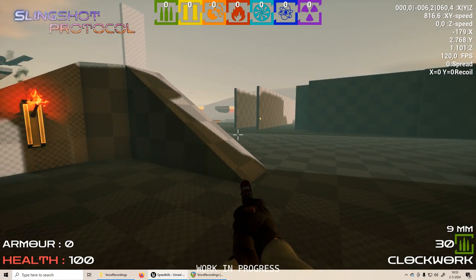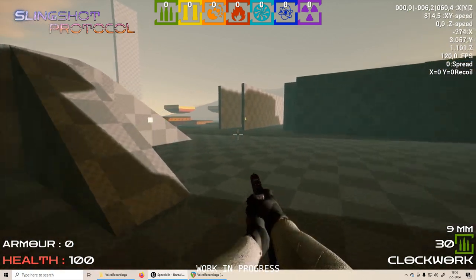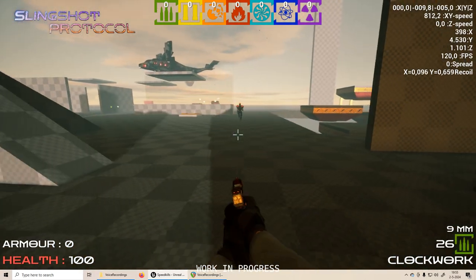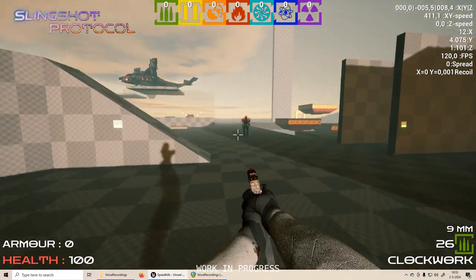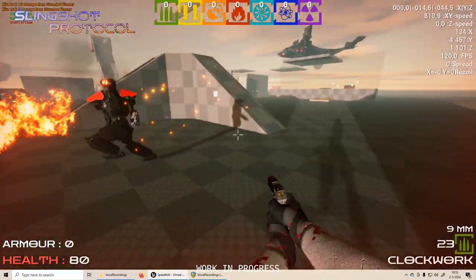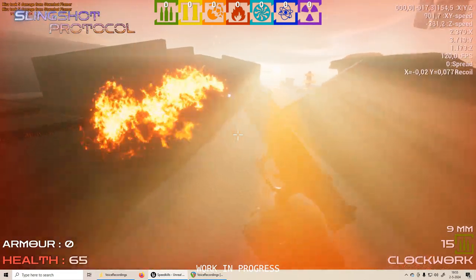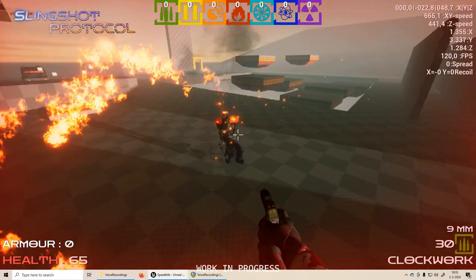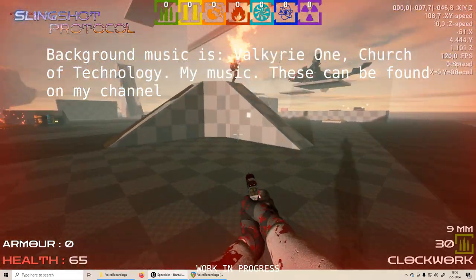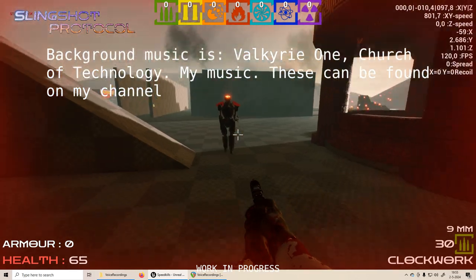Devlog for April 2024. I've been working on new human faction enemies, but they're not actually human — they are robots. The robots are using the same skeleton base as the utility robots, because all the robots currently in the demo have been repurposed utility units that can fight.